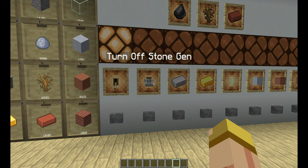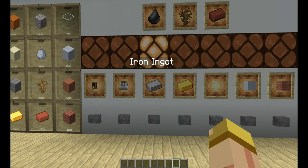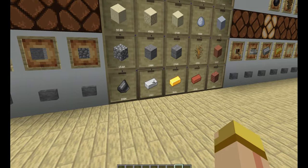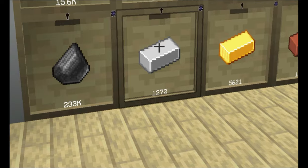You can also turn off the stone gen in the back, which is kind of the heart of this whole thing. For example, if you want to make iron ingots, all you have to do is press that button and you're going to notice right away that this thing is going to start producing just iron ingots on its own.